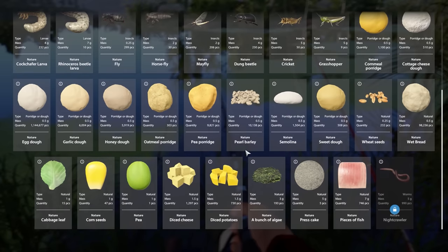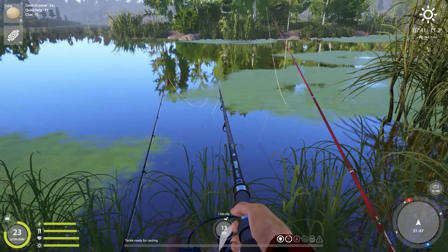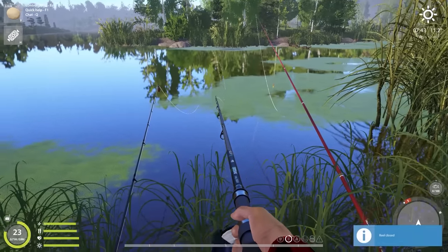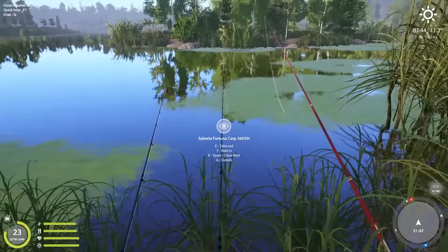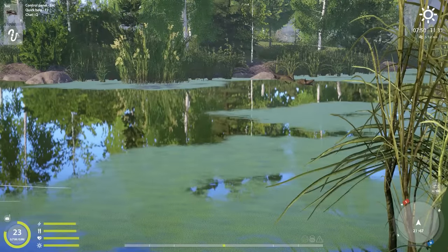I'll also have my float rod out just for fun because maybe the bite rate is not so good here and I can catch some bleak on the side for extra cash. For the float rod it's super simple: depth 18, hook 22, and for the bait some flies.